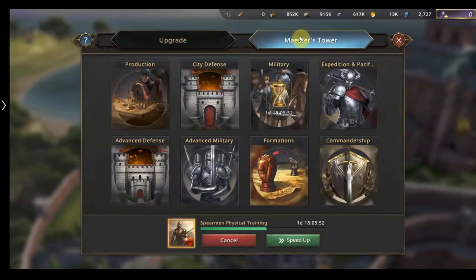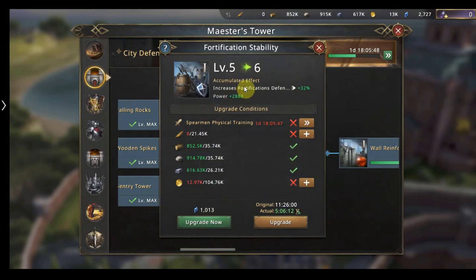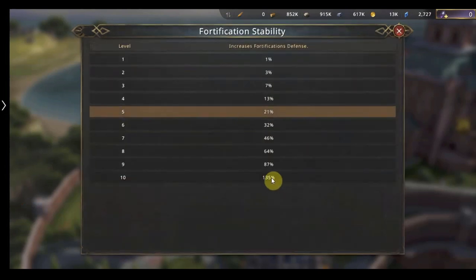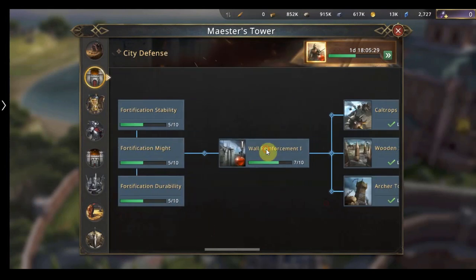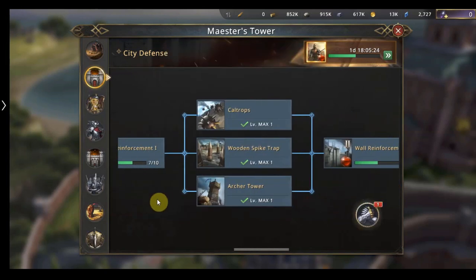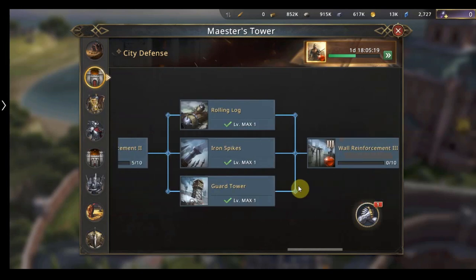Going back to city defence research — fortifications increases the defence of your fortifications. If we get it to level 10 that's a massive 135% increase. Fortification might is the fortifications attack. Fortifications durability increases durability by a percentage. The durability we can increase individually — this is rank one, and as we go along these increase into rank two and so on.